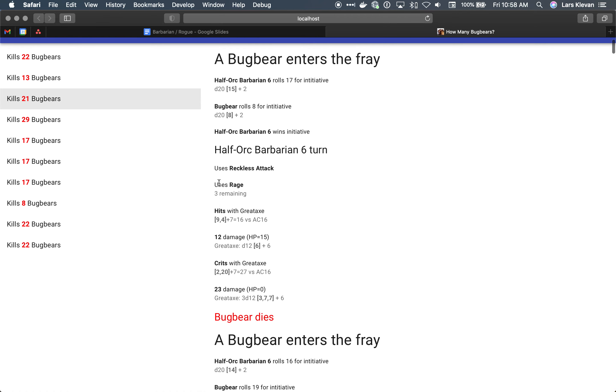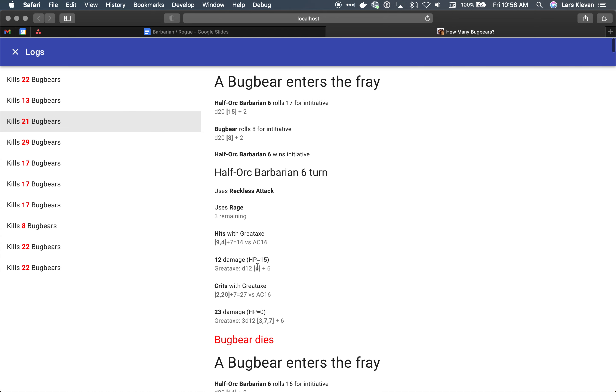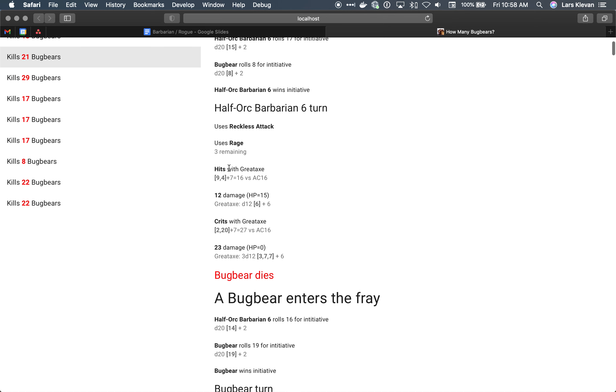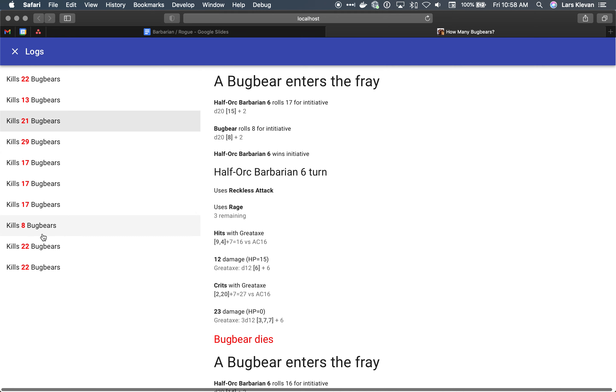A couple of things here: I'm assuming that when the combat ends the rage continues, which makes rage pretty good. Here's a sample combat — use reckless attack, use rage, hit with your greataxe for 12 damage, then crit, etc. You can see we're killing more bugbears than the dwarf fighter did, and rage is a great ability for fighting bugbears.